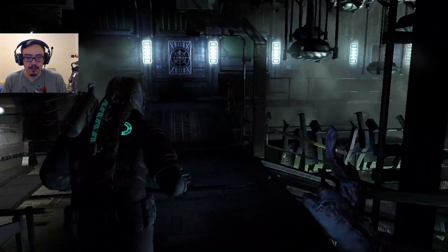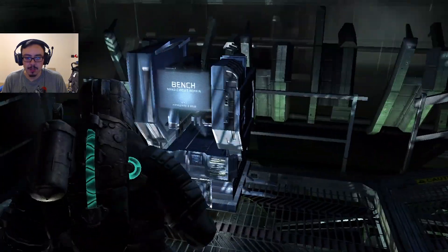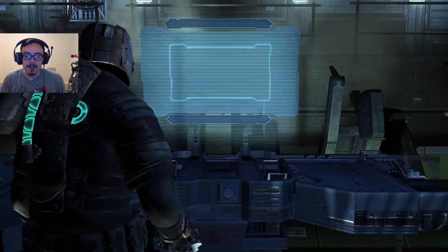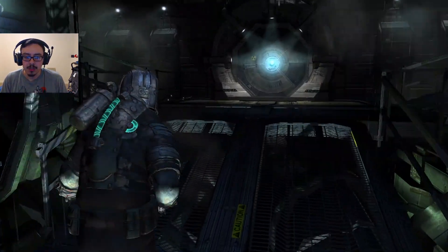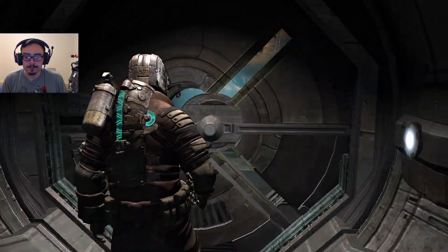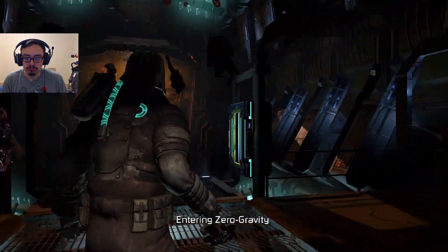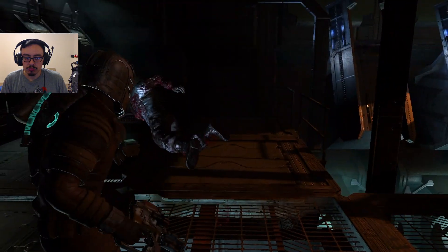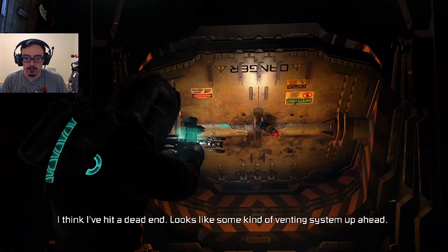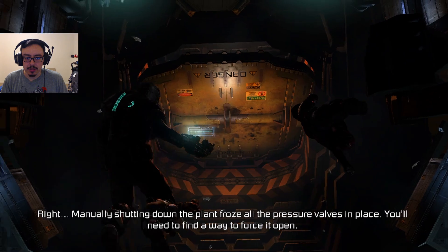Give me that. Do we need anything from here? Oh, a bench! Let me see if I can upgrade anything. I upgraded both the damage for the plasma cutter. Pretty good. Let's get the hell out of here. I'm on board. I think I've hit a dead end — looks like some kind of venting system.